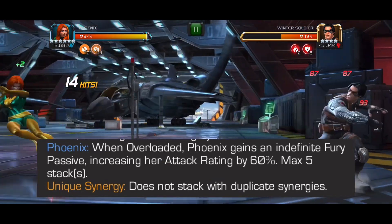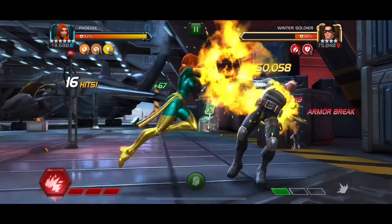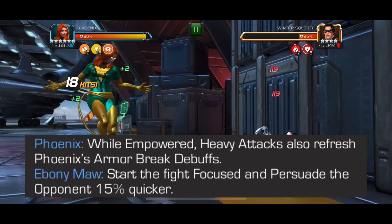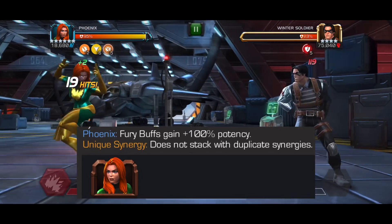The Professor X synergy means whenever you overload you get a 60 fury passive, and it stacks up to five, so in long fights it's a really major increase in damage. The Air Walker one lets you refresh your armor breaks when you inflict them with a heavy attack.